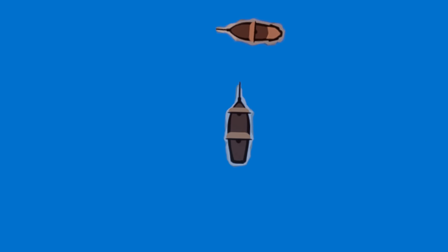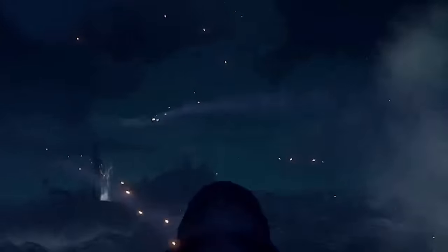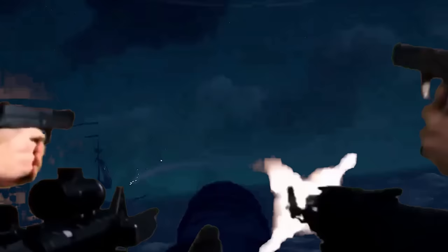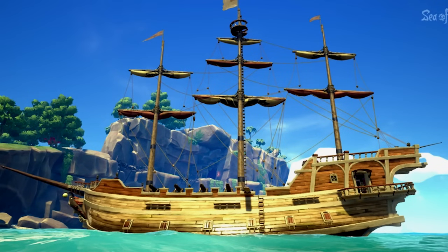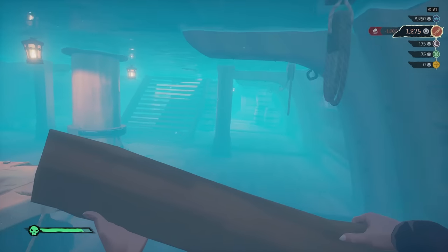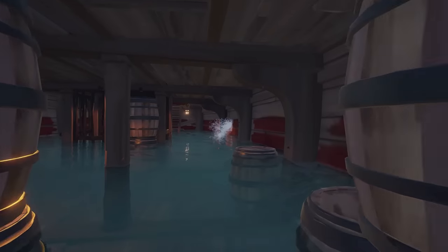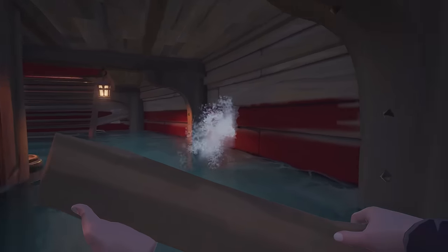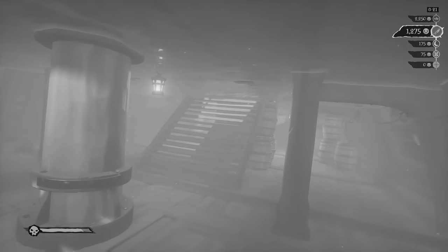Once you finally have the boat pinned down and want to start putting holes in their ship, you'll need to do it in the most efficient way possible. Instead of shooting all willy-nilly and just crossing your fingers, what you want to do is spread your shots across the ship's hull so that you cause more holes for the enemy crew to run around and fix. If you shoot a cannon multiple times in one spot, it won't be as effective because you're repeatedly shooting a singular tier 3 hole rather than creating multiple tier 1 or tier 2 holes spread across the ship.